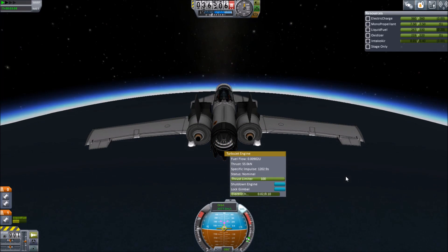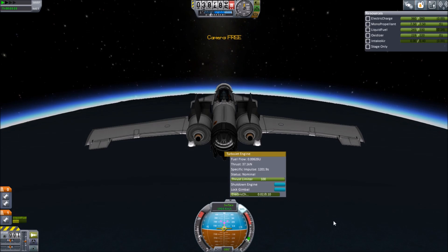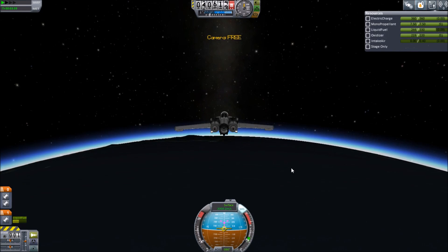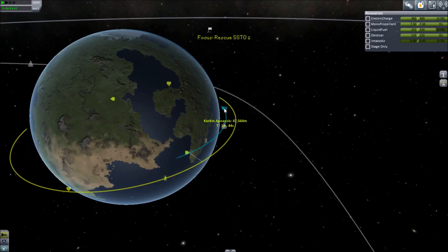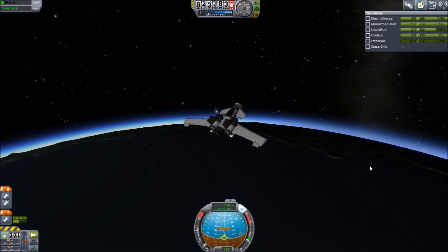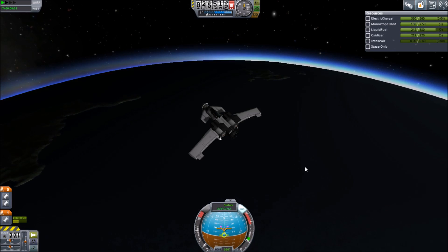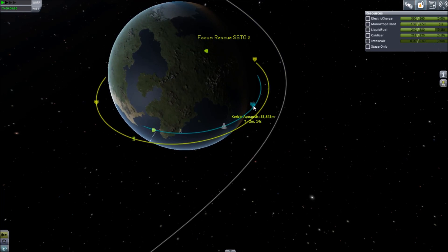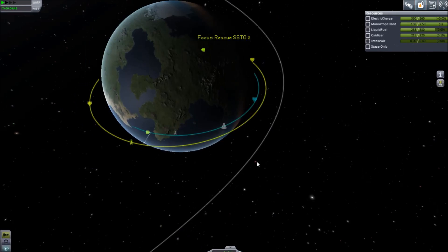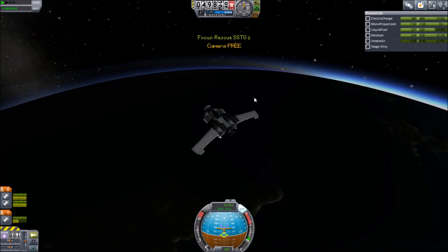So right now we're flying. We're getting up to 40km, and since I'm only using one jet I don't have to worry about flame-out — I just keep running it until it flames out. So soon we're going to kick on our rockets, but we're going to squeeze as much out of that jet as we can. There we go with the rockets — keep the jet on as long as we can.